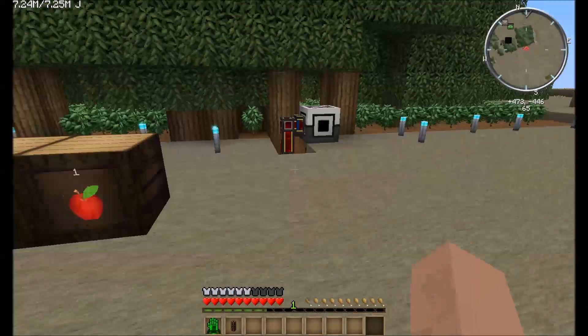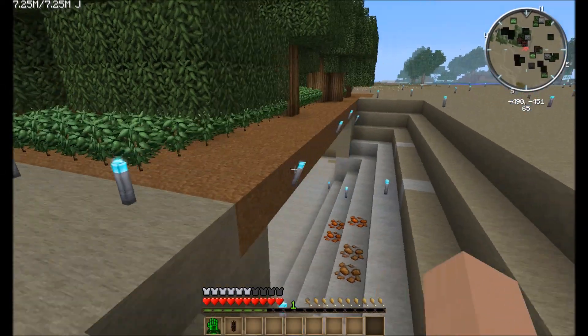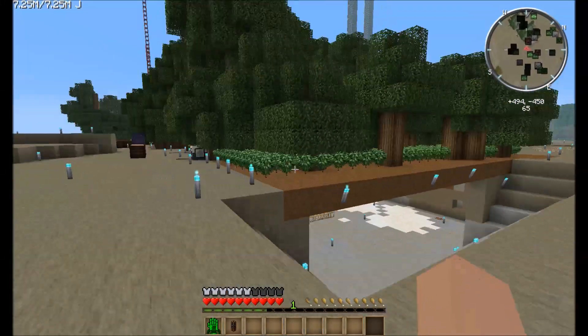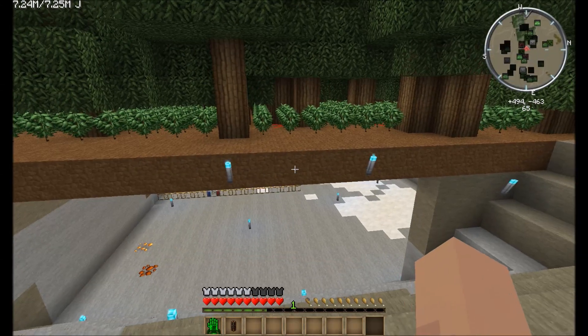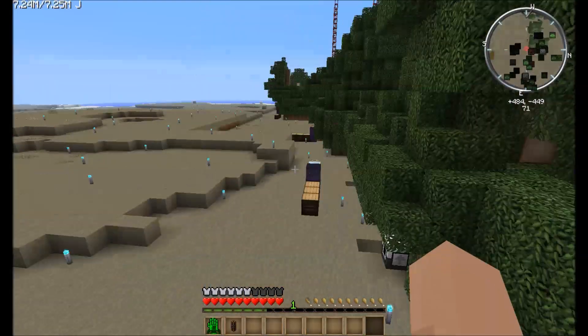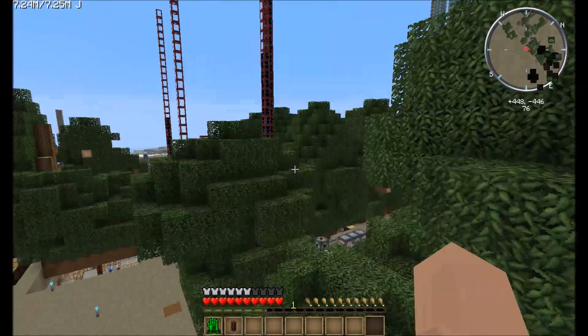Over here, we have a full Emerald Upgrade MFR farm. That is an 11 on each side upgrade, so this should be 23x23 — no fertilizer, no nothing, just 23x23.